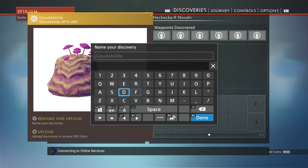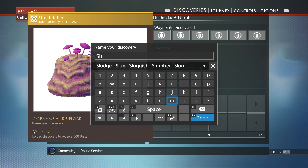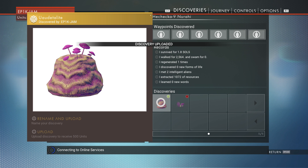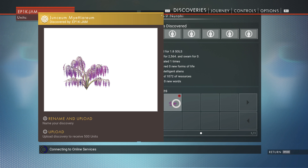You can rename your discovery — so we're going to call that 'smludge', it looks like pink smludge. And there we go, we've updated it and I've received 500 units. You can also just upload it without renaming and you can see you get 500 units again — we've just received some more.